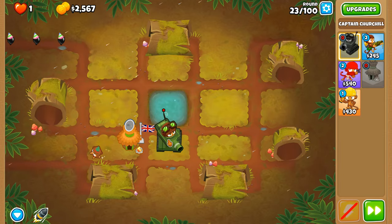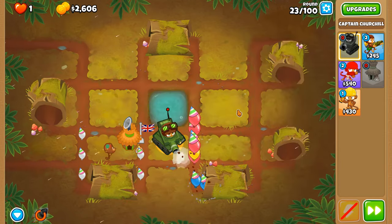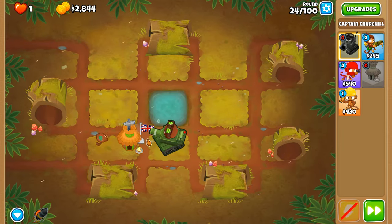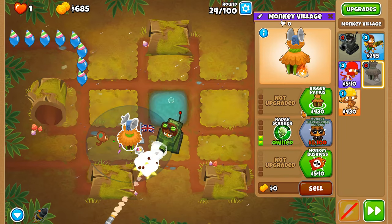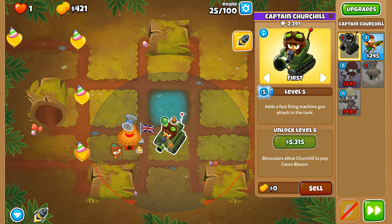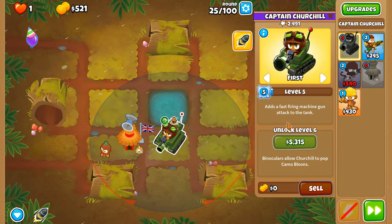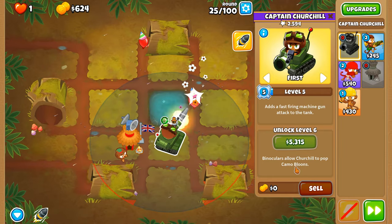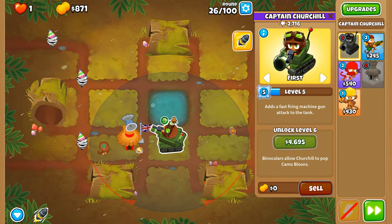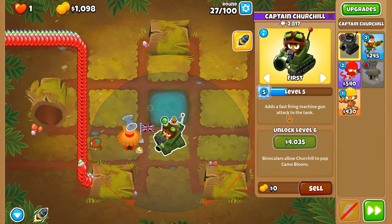Another interesting round and we should get through it no problem whatsoever. Put you back on strong then back on first so that we can catch up with these pink balloons because the white balloons move a bit slower. We've now got the radar scanner. Round 31 is level six, which is when Churchill gets the ability to buy bolt-target camo bullets. Level five gives us the machine gun, which means we no longer need to solely rely on armor piercing shells to pop black balloons.